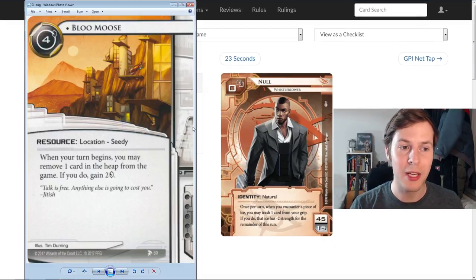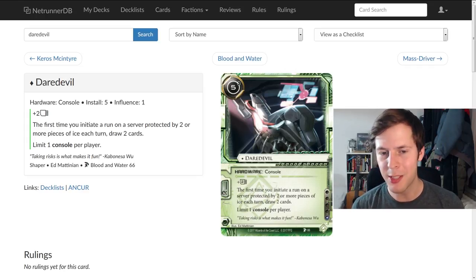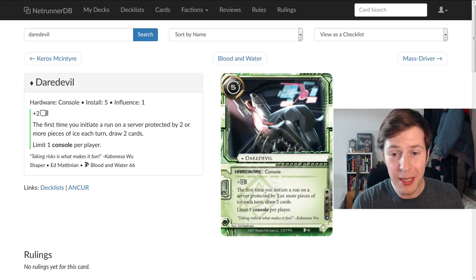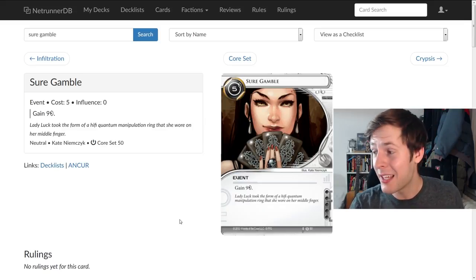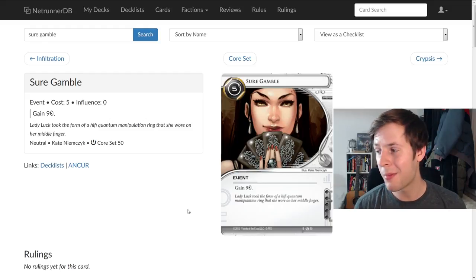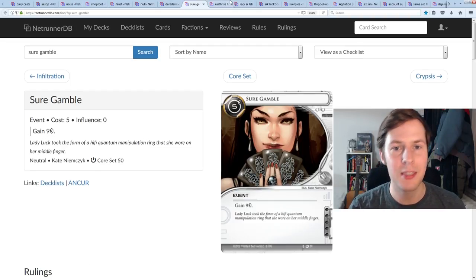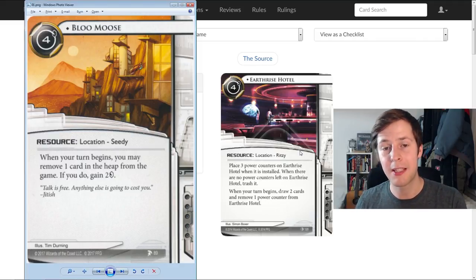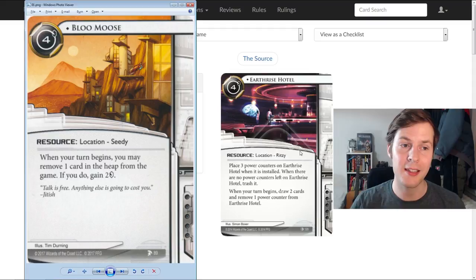You also have Null, whose ability works really well with Blue Moose — it feeds cards into the heap. Another good way is just drawing cards: if you overdraw and discard at end of turn, that feeds Blue Moose too. But it's not just discarding or trashing. When you play a card — like Sure Gamble, which is a three-of in almost every deck — it goes to your heap. You're not going to recur Sure Gamble in about 90% of runner decks, so you can remove it for two extra credits, making every Sure Gamble worth six credits. Same with Earthrise Hotel — once it's done, it's two free credits.